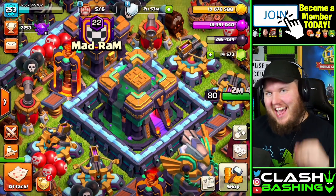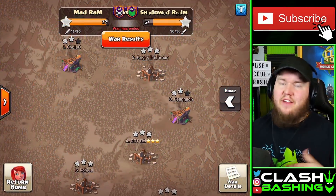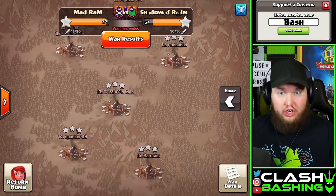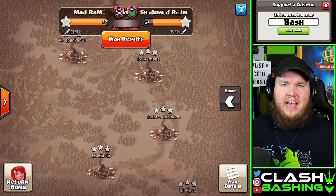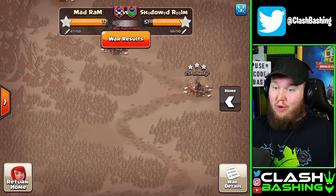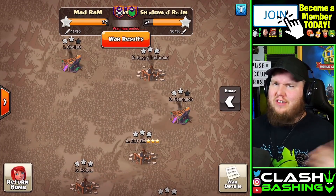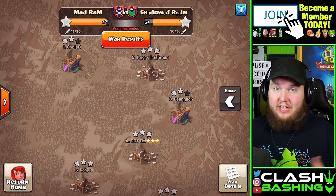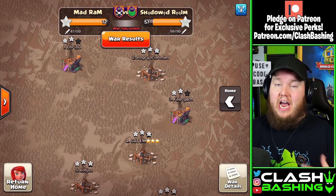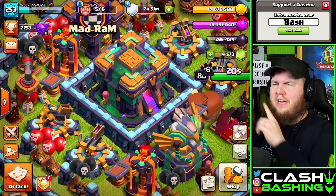Welcome back to the channel for another episode. We're back on Town Hall 14, taking a look at Town Hall 14 war attacks. I've seen people asking what strategies are good at Town Hall 14. What I'm gonna do is show off this last war from Mad Ram, where we got 72 out of 75 stars. I had a nice little six-pack showing off with the Lalo, but I'm gonna show you what some of the Mad Ram guys are using at Town Hall 14.